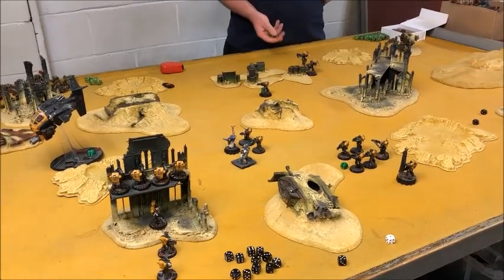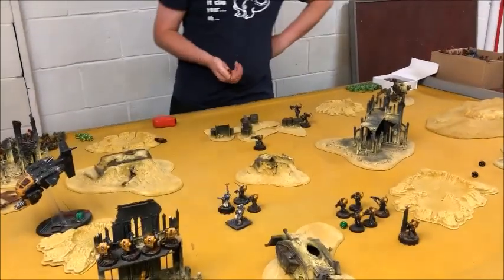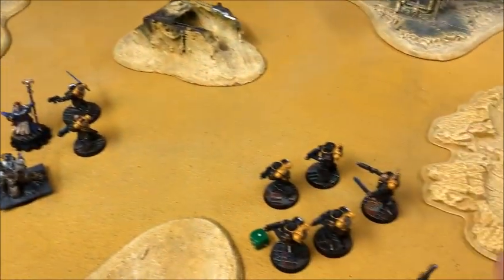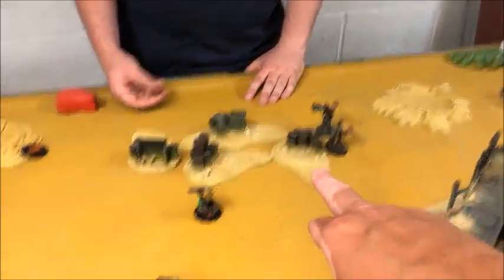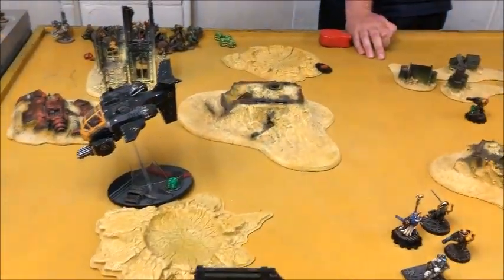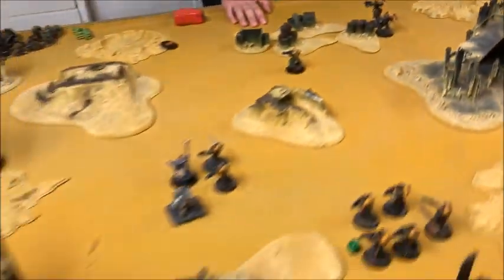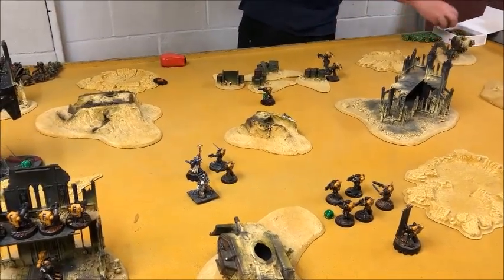End of Space Marine Turn 5: I've wiped out the remaining Orks, scoring a single point and securing Linebreaker, bringing the score to eight each. I moved the Intercessors up to one objective, pulled others back, ran the Inceptors into his deployment zone for Linebreaker, and the last Hellblaster killed the two back characters with long-range shooting from Devastators and the Storm Talon. At the start of his Turn 5 Sam does nothing. We roll to see if the game continues — it does! We score three more points, bringing the final score to 11-8. Space Marine victory!